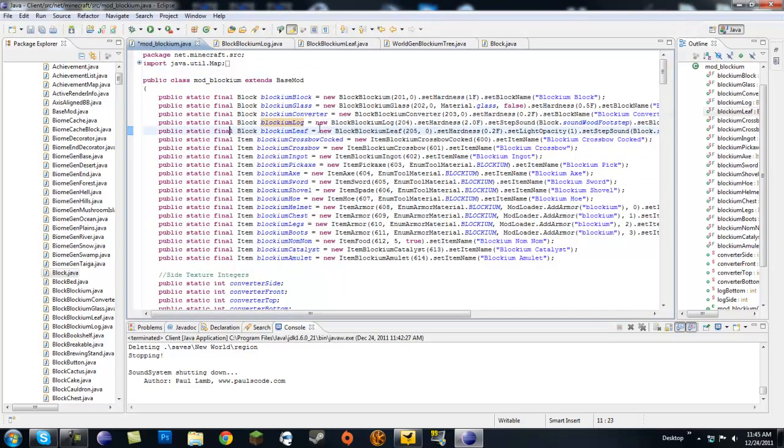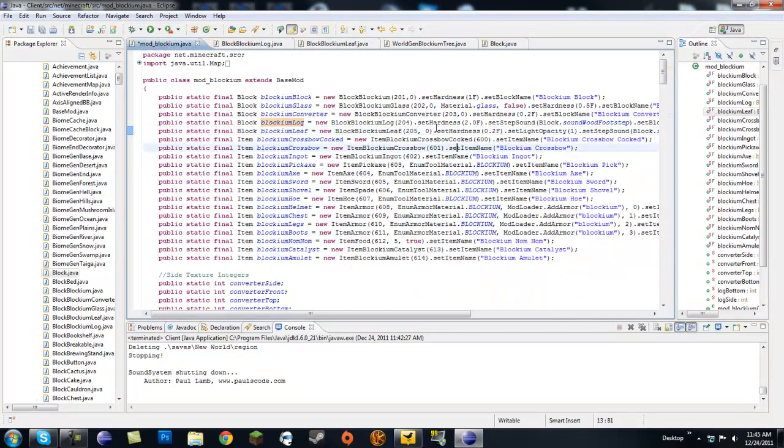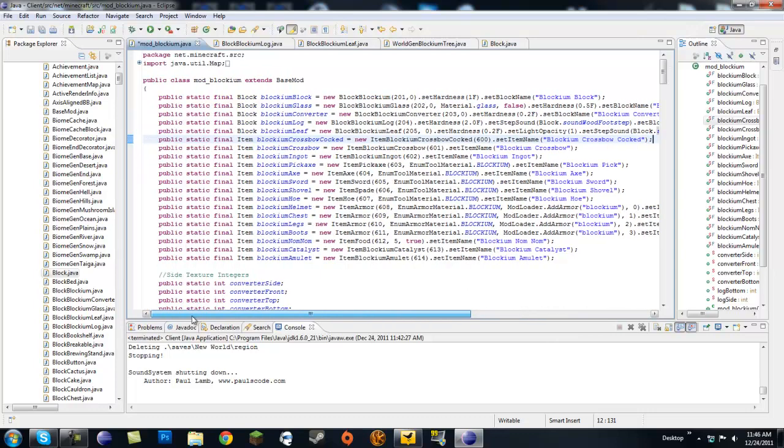For the leaf, also make a block: blockium leaf equals new blockium leaf. This one takes an ID and then a texture — you can just put a zero because we're going to give it a custom texture. If we look in block.java, leaves are right underneath the wood. It gives you a bunch of attributes — go ahead and pop those right in here. There's a soundGrassFootstep — you're going to want to put block dot before it and change the name to blockium leaf.